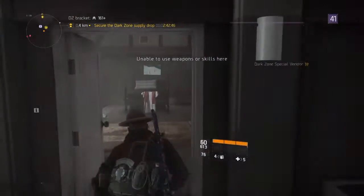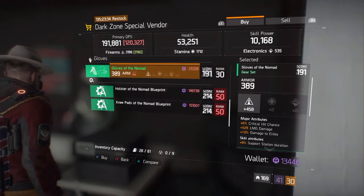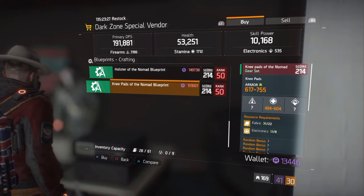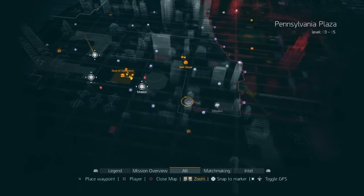In this safe house, you'll be able to see in a second — they sell four of the Nomad set, so all four of them. They're selling them for dark zone credits, so you have to be ranked 50 for those blueprints — holster and knee pads — but only rank 30 for the top two. I picked myself up a couple of those from there.